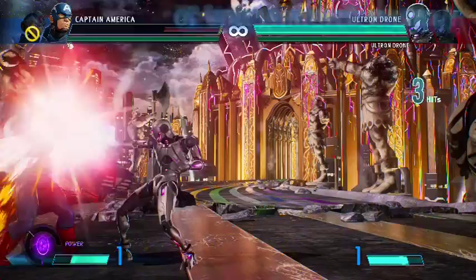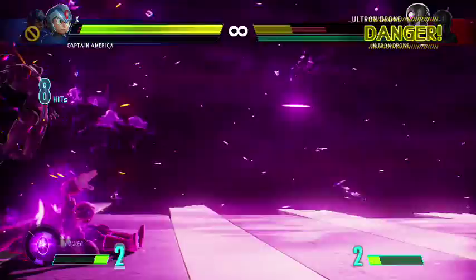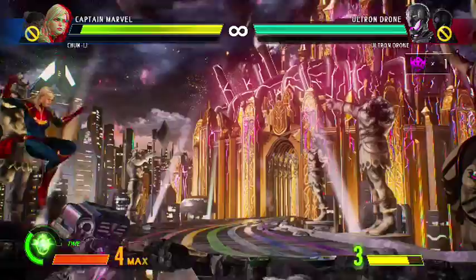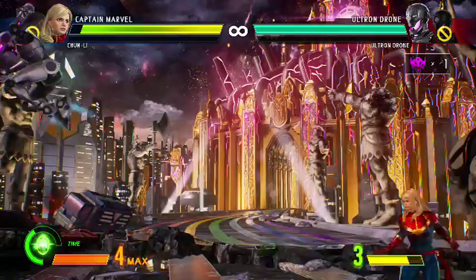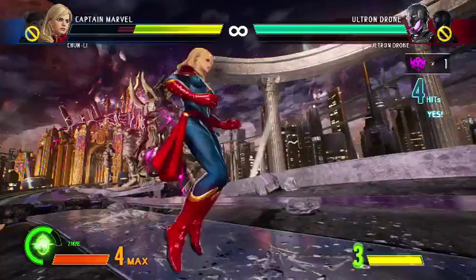Infinite Stormcage is a precious resource but the main way to gain it is through taking damage. Infinite Surges actually grant minimal meter gain and you receive absolutely no meter from chip damage at all. However, when one of your characters dies you are basically granted half a bar for free, so you are getting a free Level 1 Infinite Storm.